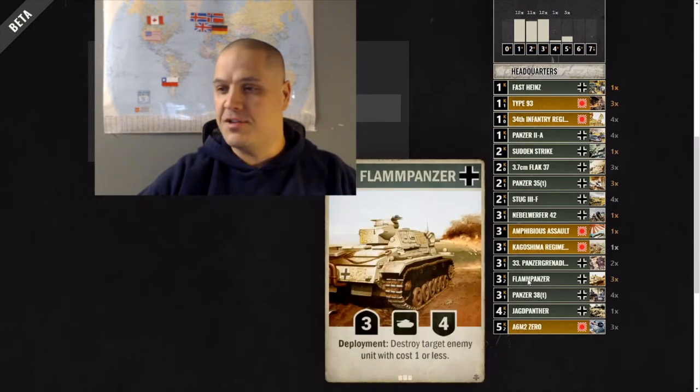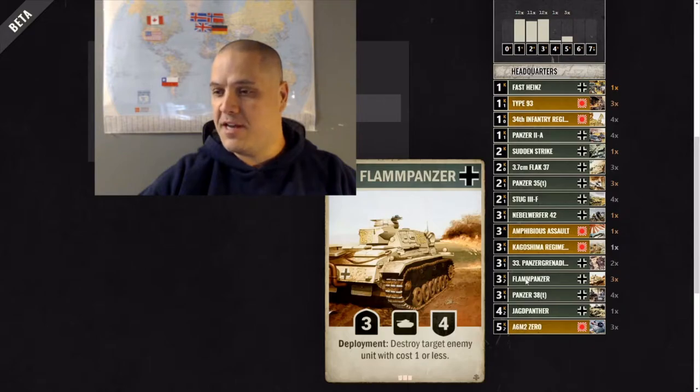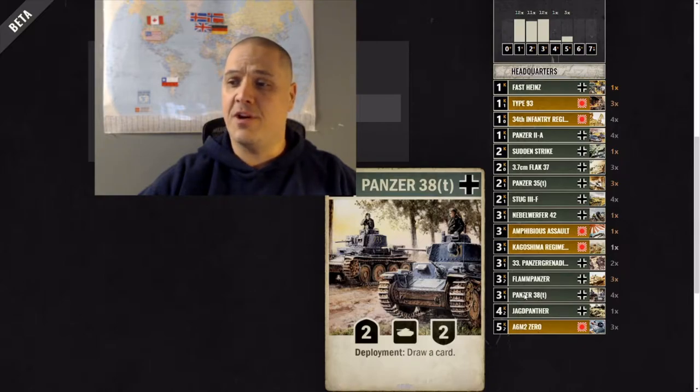Flammpanzers are a Germany staple — you need to craft these ASAP. The Panzer 38T gives you a bit of card draw. Compared to Japan when you're running Rising Sun, Germany doesn't have a lot of card draw options. The Panzer 38T at least does a little cantrip when you deploy it, replacing itself, and then you get the 2-2 tank on the board.